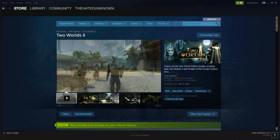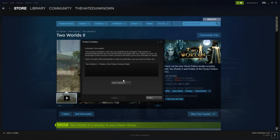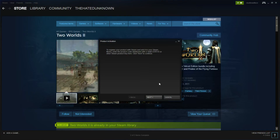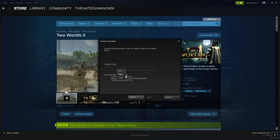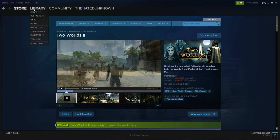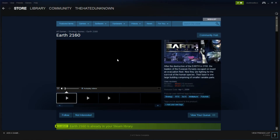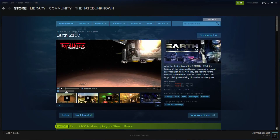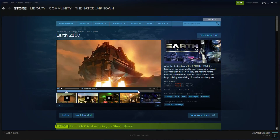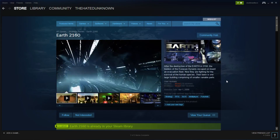Alright, next Steam key. Next one is Earth 2160 retail. Let's go check that out. Earth 2160 — store page. That is a $5 game. It's not an MMO, it's an RTS strategy game. That's something I'll definitely play.